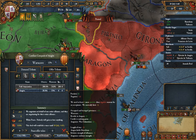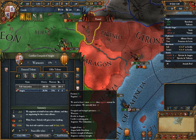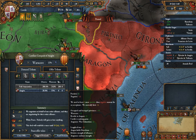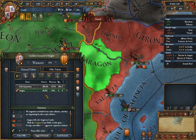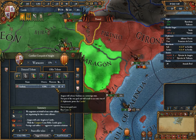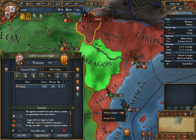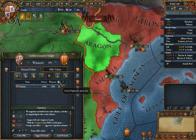If you take their capital, their war exhaustion goes up significantly and your war score increases substantially too. Later in the game, when we pick up the Imperialism casus belli at Diplomatic Technology 22, taking the capital becomes the war goal. In conquest and reconquest casus bellis, taking territory does not cost diplomatic power. But doing things like releasing a vassal or releasing a non-existing nation — like Sardinia, which is just this one island — does cost diplomatic power.